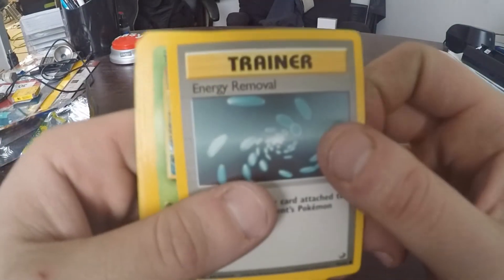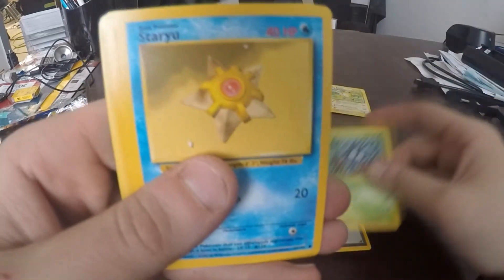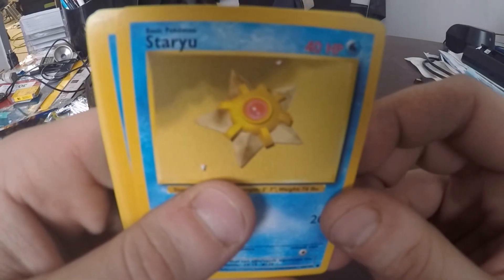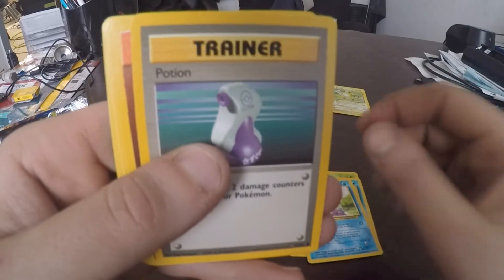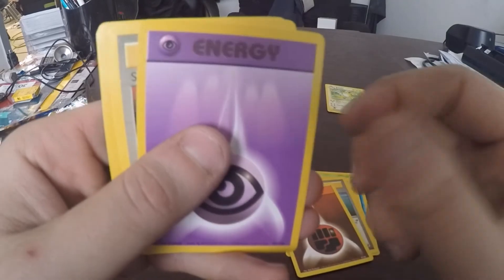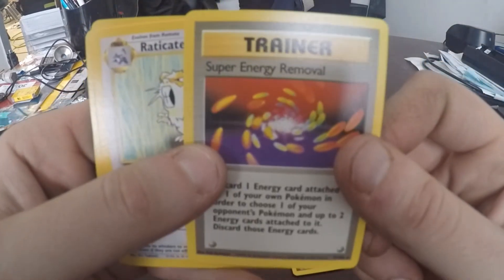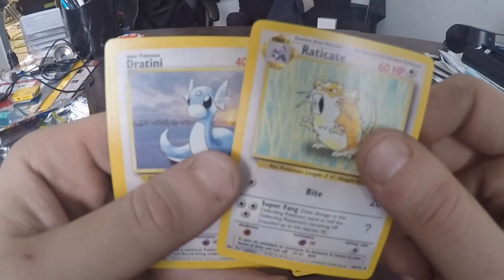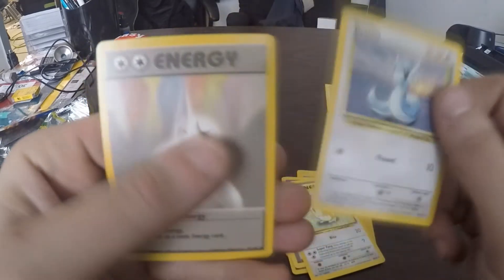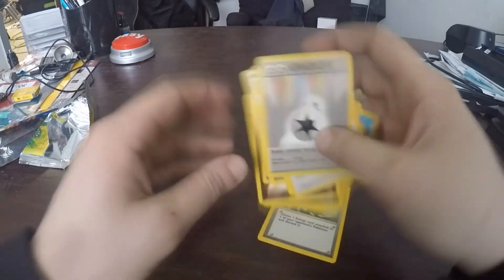See what we got. Energy Removal Trainer. Pentagonal. We got a Staryu. We got a Squirtle. We got a Potion. Fighting Energy. Psychic Energy. Super Energy Removal — that's just super. Eradicate. A Dratini. And a Double Colorless Energy.